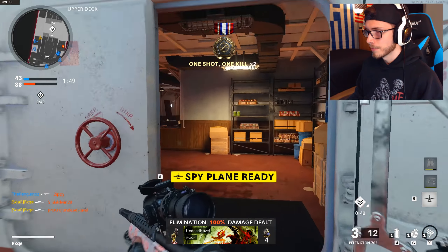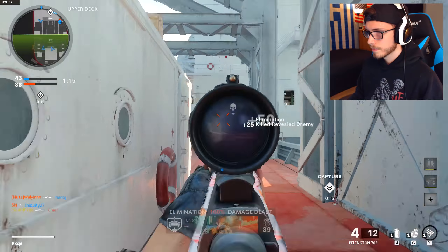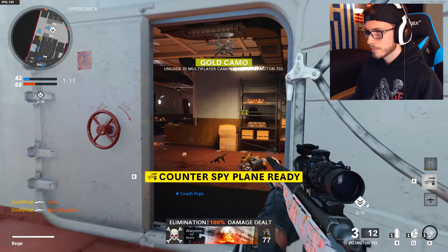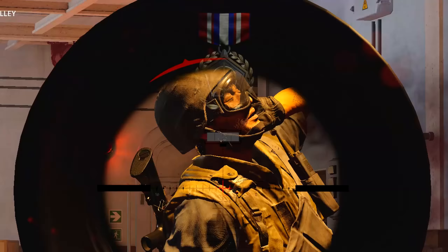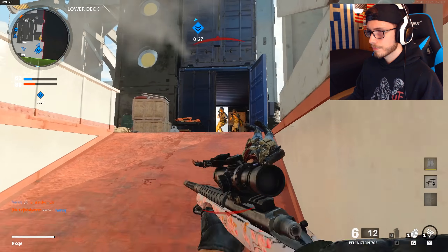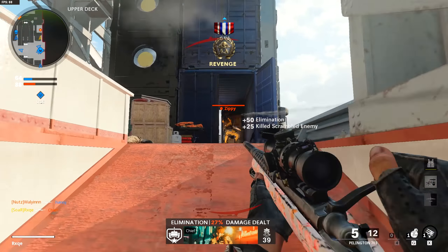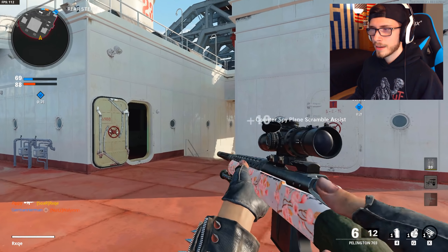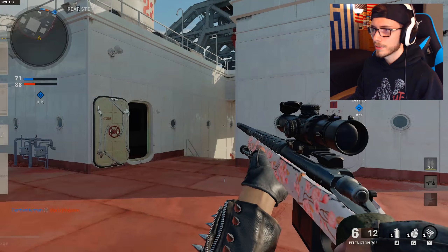There's a double kill. Finally. Thank you. There we go — there's gold camo for the Pellington. How was that not a Collat? I don't get it, dude. Alright, whatever. LW3 Tundra time. I need to stop calling it the L96, but that's basically what it is.